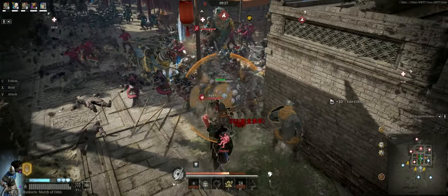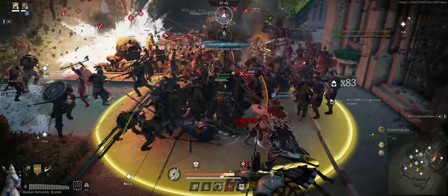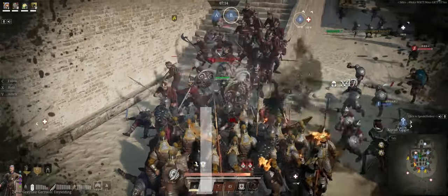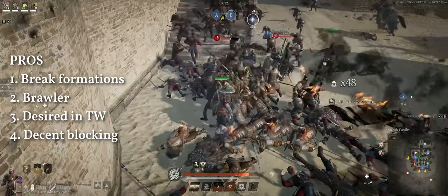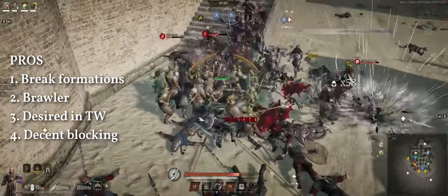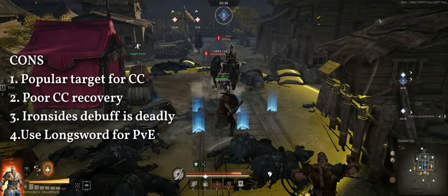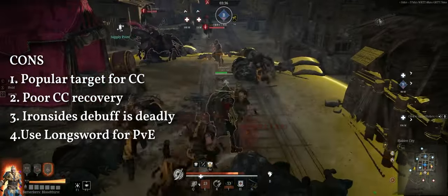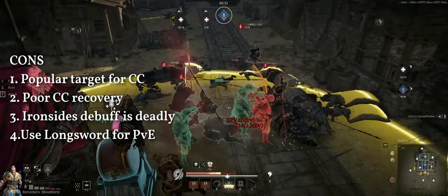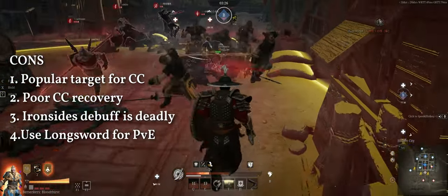So, in summary, if you're going to play short sword, your role within the game is to be the one to engage first, disperse enemy formations, and soak up damage for the team. The pros of this are: you get to break enemy formations, you'll have decent damage with good tanking capabilities, you'll be desired in territory wars, and you'll have decent block. And of course the cons: you'll be a popular target for CC, you'll have poor CC recovery options, you'll be squishy during the Iron Sights debuff, and you're not good at PVE.